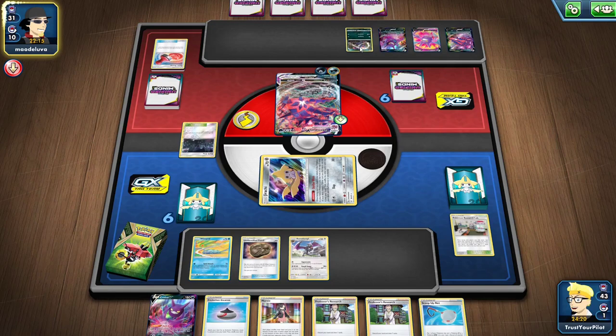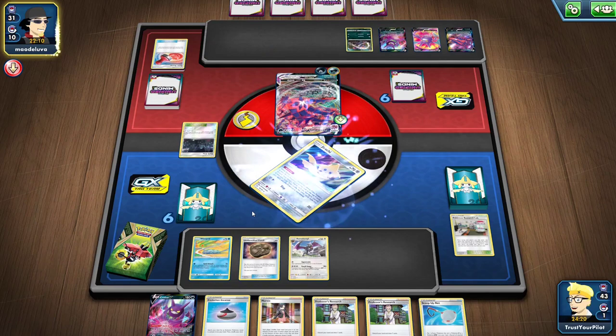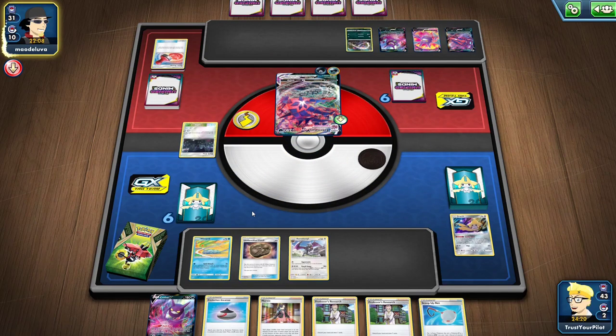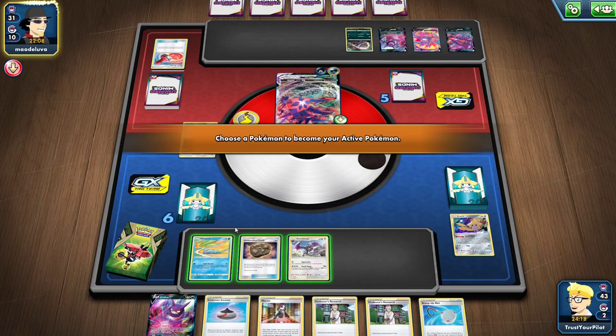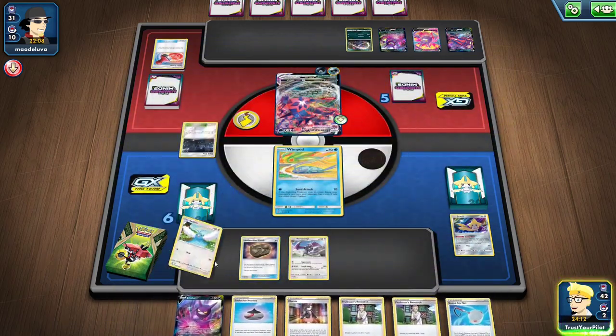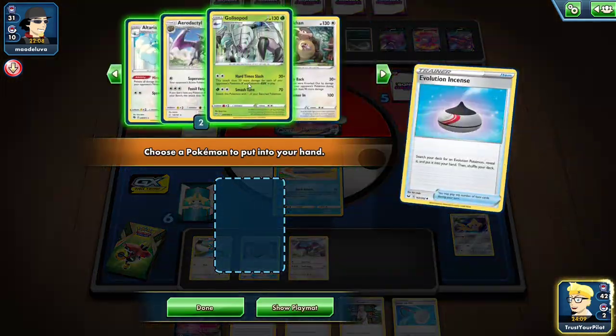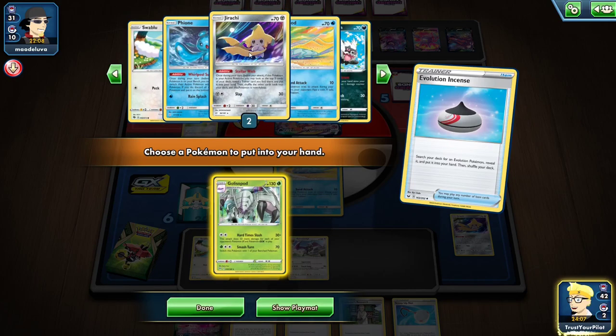There's the Croagunk — please tell me it's just the one they have. I think I'll go with the Wimpod because I have a guaranteed Golisopod. That's the safe bet. There's Swablu. Get Golisopod — just have the one.